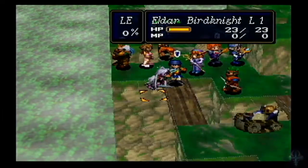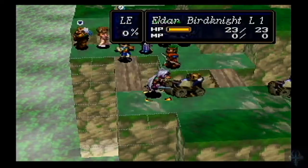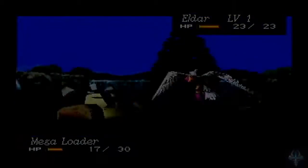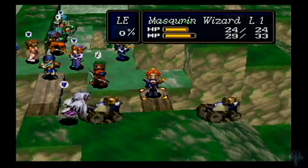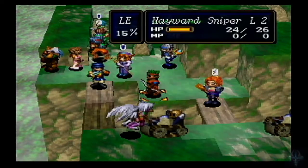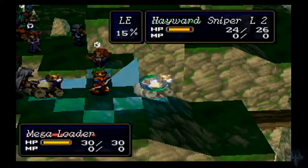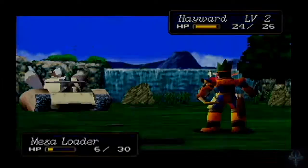So we got the Mega Loaders. 77 — I'm not going to end up killing that one. But we can kill this one with Eldar. I need to do just a little bit more damage to it, so I'm probably going to have Kong use the Elbisee Morb. We'll do that. We're not going to have that one get killed by — we'll have that one get mostly damaged by Hayward.